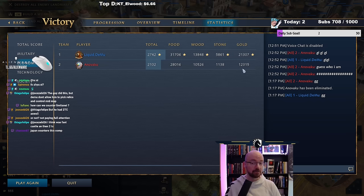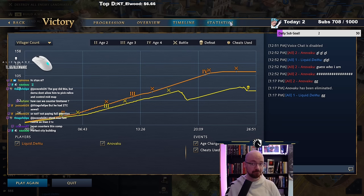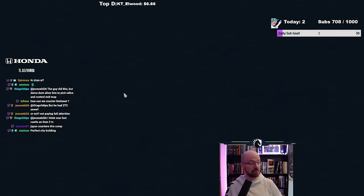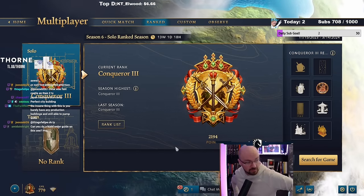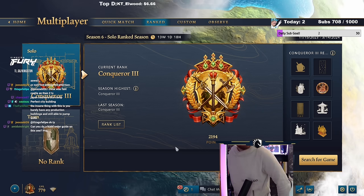Order of the Dragon — we just absolutely stomped him when it came to eco, and he went for a 2TC build this game. Absolutely amazing. Can you do a build order guide on this one? I just kind of did it!